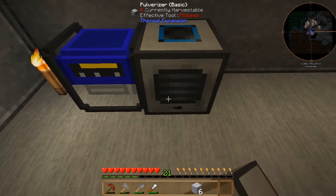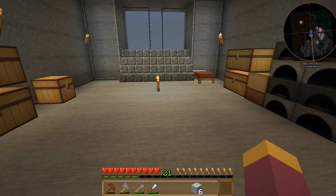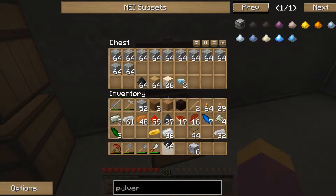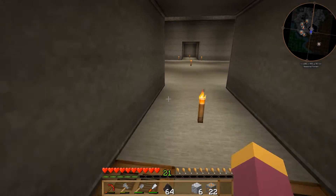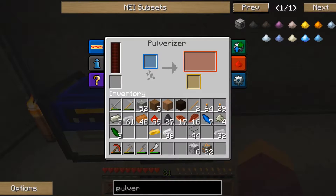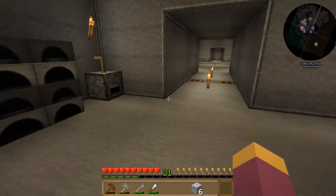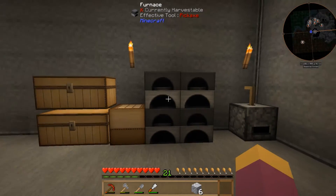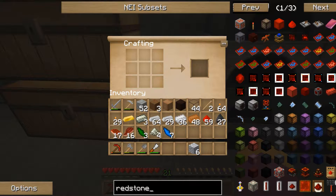Pop it there, and now with some coal in the generator we can get it powered up and it will start pulverizing ores into dust. Let's grab some copper since we'll need that shortly anyway, put that in the pulverizer, put some coal into the furnace generator — there we go, it's starting to output dust. What I'd like is to have this more automated with a furnace — specifically the Redstone Furnace from Thermal Expansion.